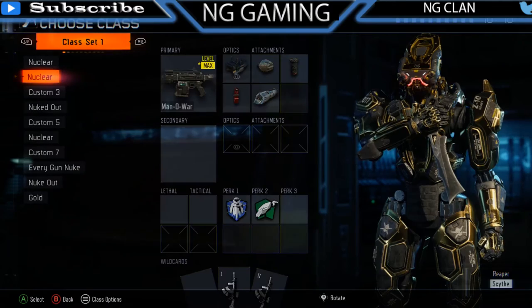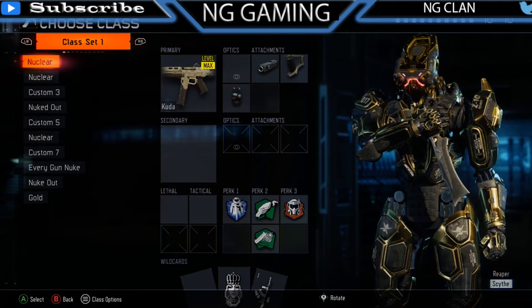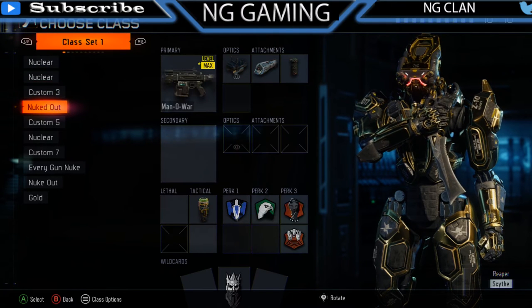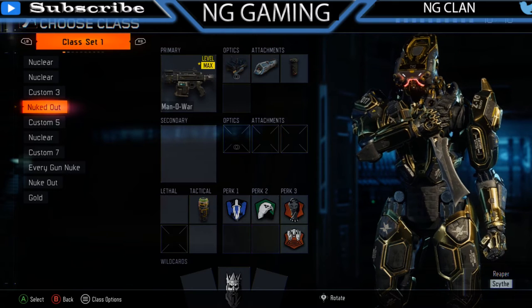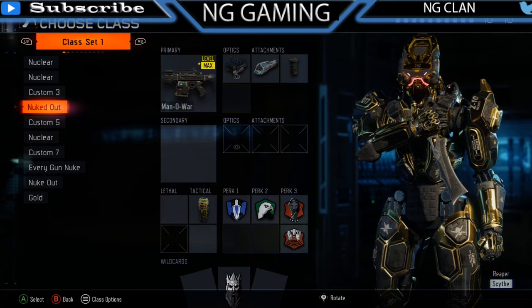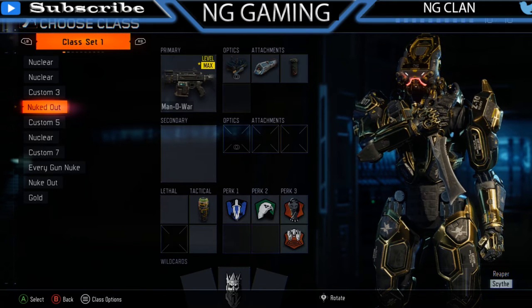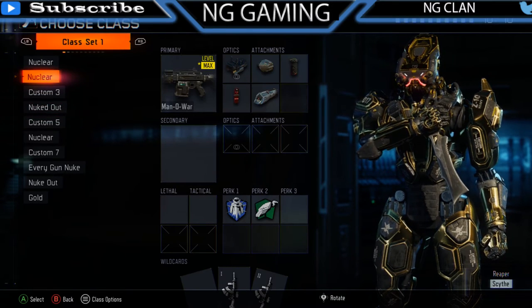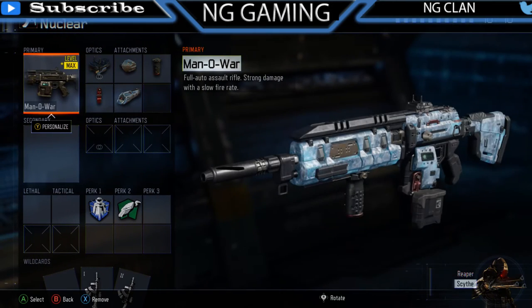He has so many nuclear classes — he has his CUDA, his Manowar, his SVG, his Manowar again. We're gonna hop into the one he used for that nuclear video on Nuketown, and it is this one. What he's running on this class is the Manowar.